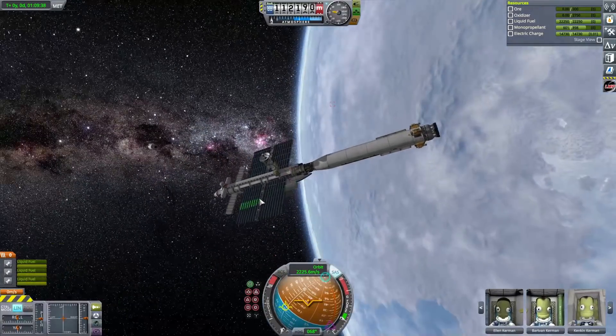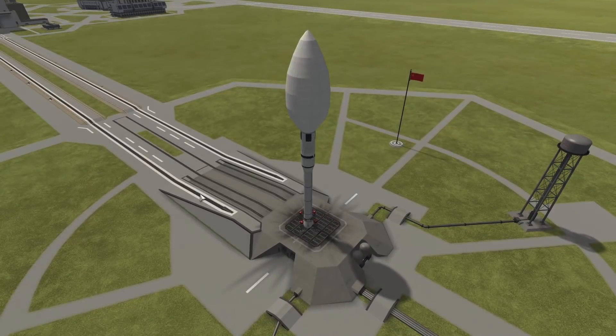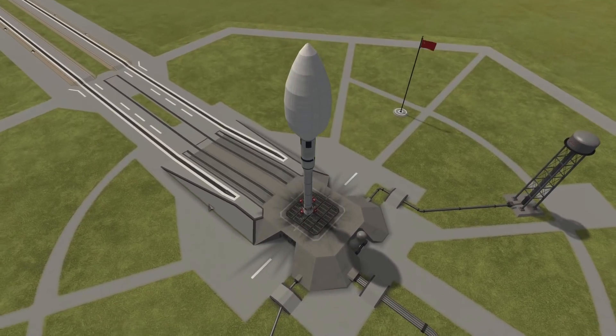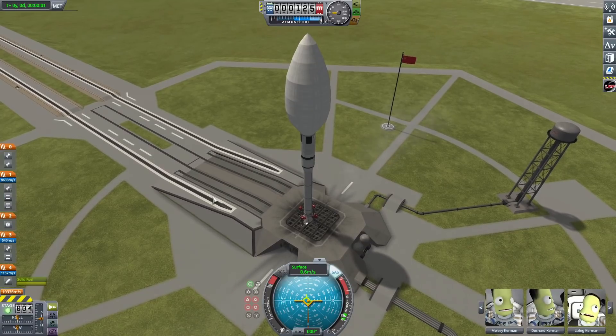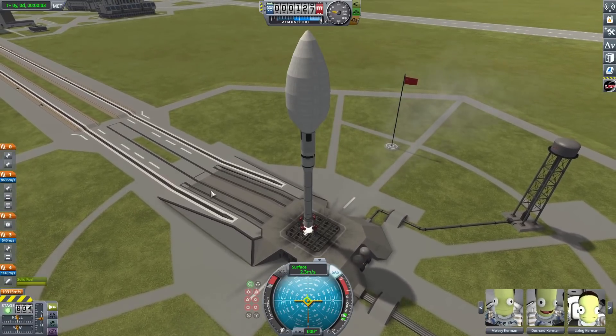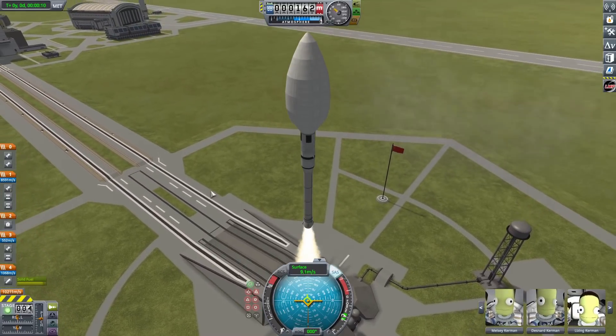Now we can crossfade over to the final launch, which is the landers — another dumb-looking fairing. This looks kind of like an Ares 1 if you know what that rocket is. It has a Clydesdale bottom stage and then just a liquid-fueled upper stage. This thing does not go very fast, but we can get it into orbit.